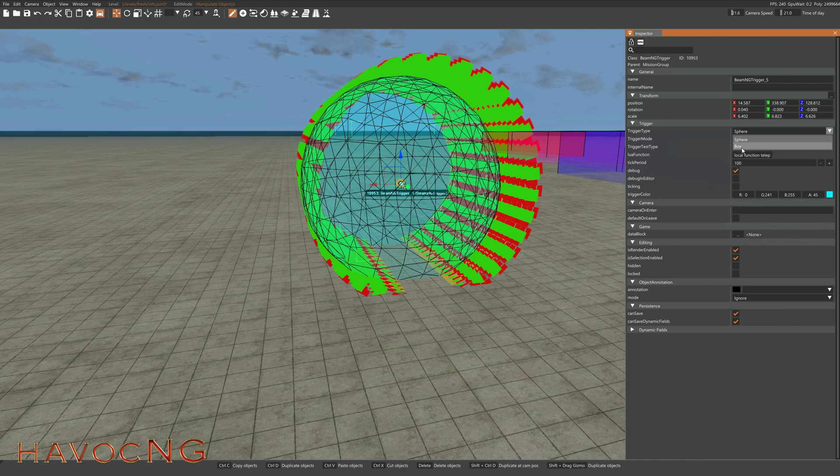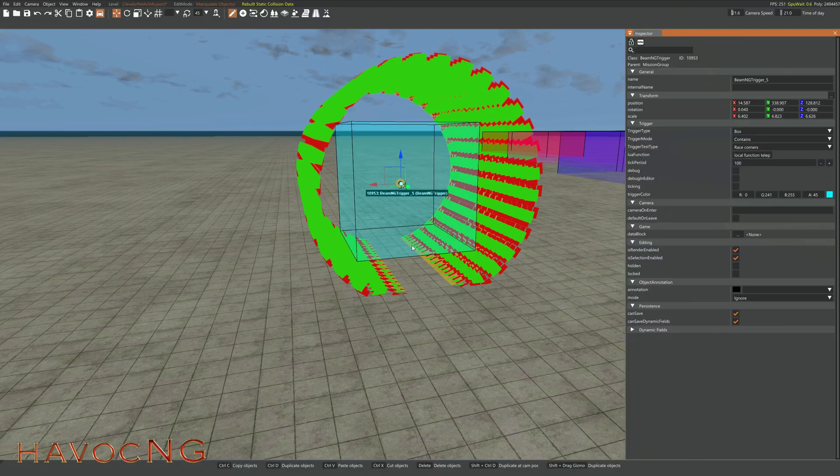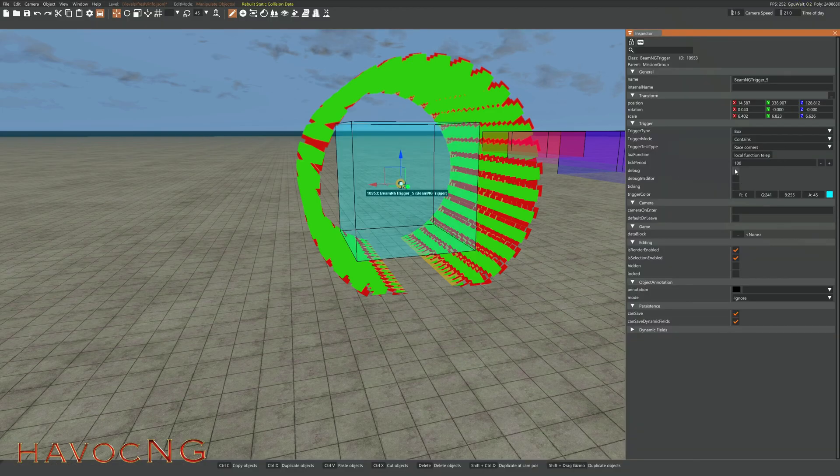You can change the trigger to a square or a sphere. Press number 3 on your keyboard to change the size, number 1 to move it. The debug function will allow you to see it — that's how you put the colorful square around it. Select debug and come down here to choose your color.